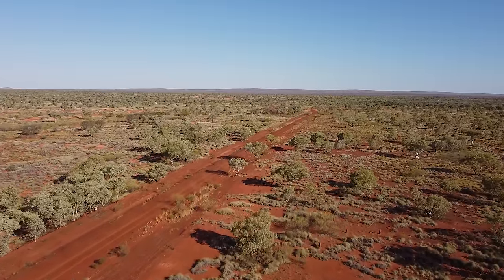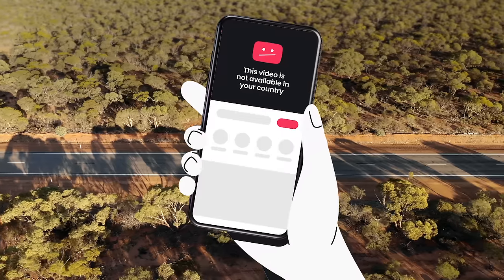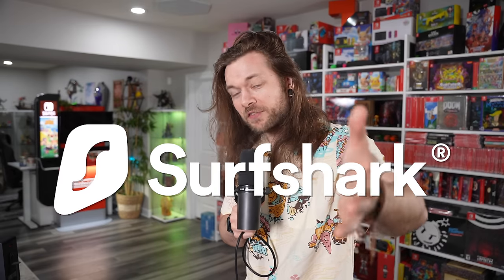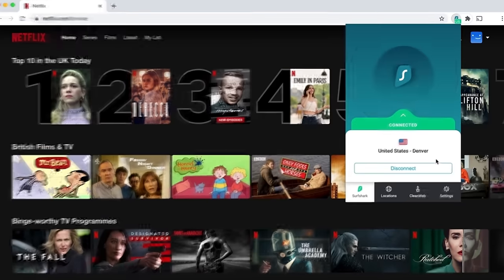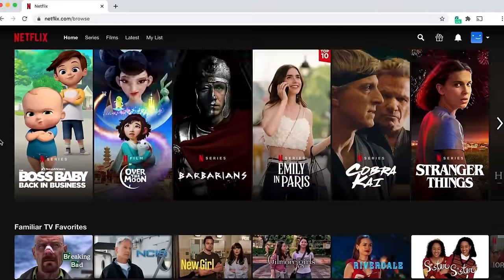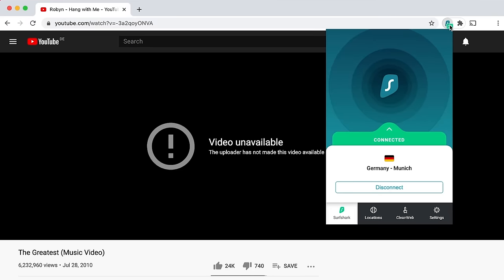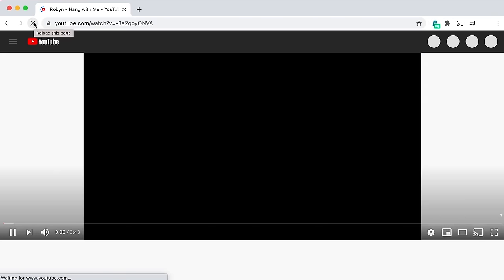Kim and I are going to be gone for a couple of weeks. Australia is pretty notorious for just not having content that you can watch that's available literally everywhere else in the world — it's always blocked, Netflix sucks. So that's where Surfshark VPN might come in handy. With Surfshark VPN, you can just take your location and put it back into the US or wherever you want to go, and then watch content from that place.